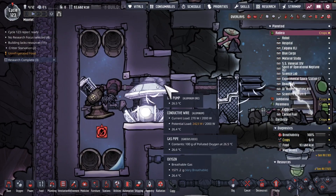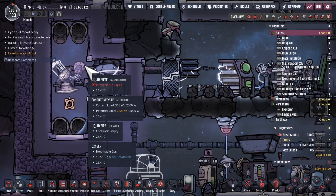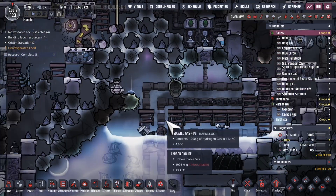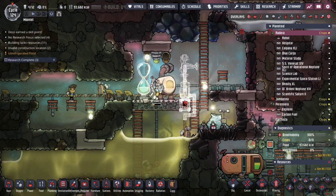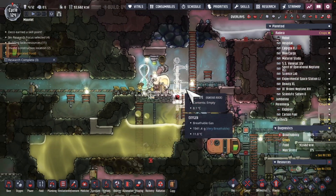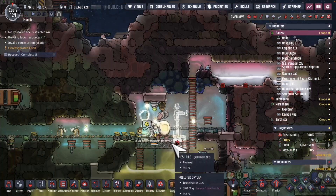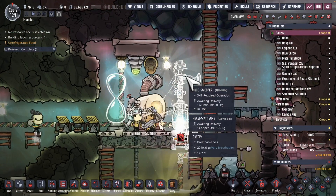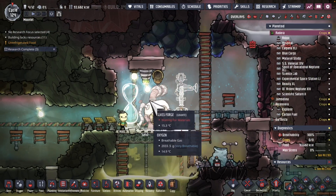Starting the process of pumping this out now that this area has been sealed off. I don't know exactly how long this takes, so I thought — let's just put in a liquid reservoir. I just don't want this thing to be overpressured and waste potential liquid. We have a glass forge, which allows us to build things out of glass such as solar panels. Putting a little bit more automation in here — we'll have an auto-sweep and store some sand here so the dupes don't actually have to put sand in themselves.